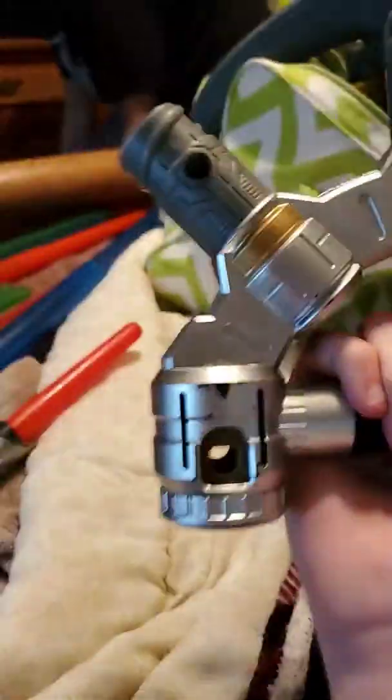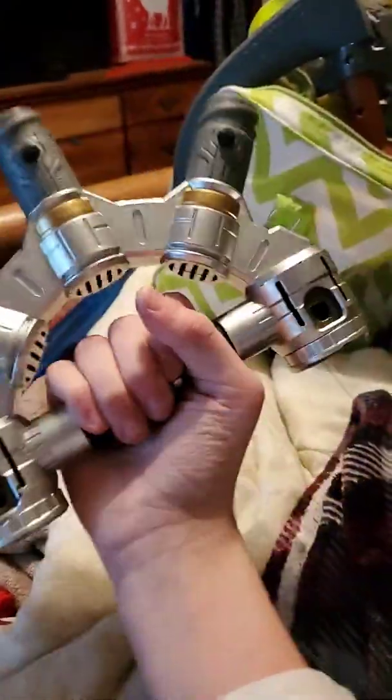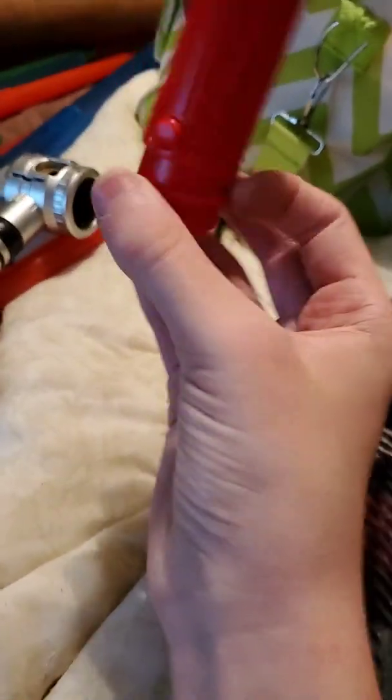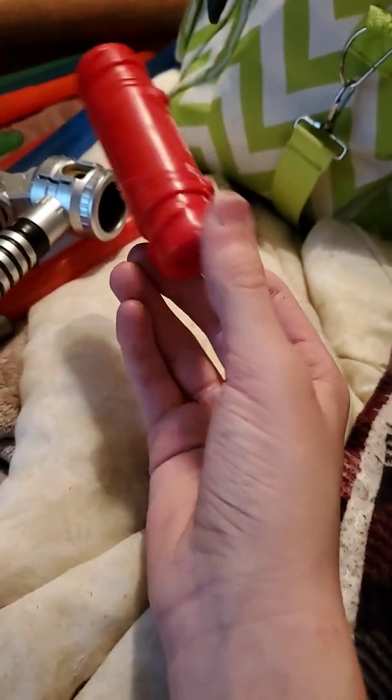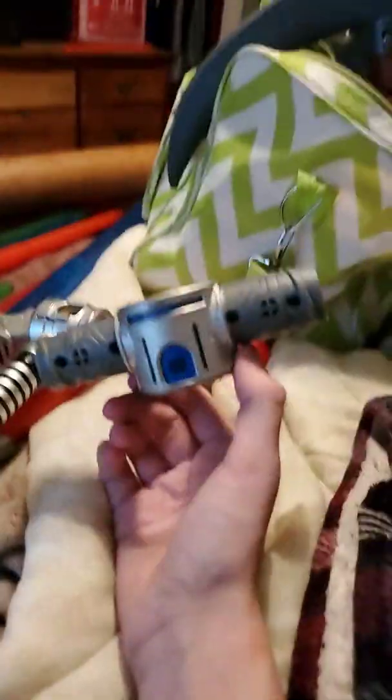Then we got this weird piece here. I guess it's supposed to be connecting some pieces together — also from the Jedi Master's kit. And then here's some random Helix piece from Kylo Ren's or Darth Vader's, one of the two. And then here's another one that attaches onto the Jedi Master's kit blue lightsaber.